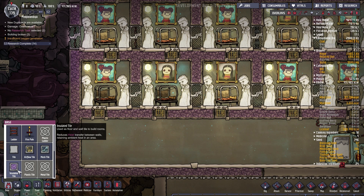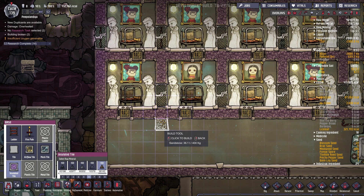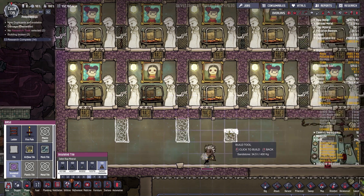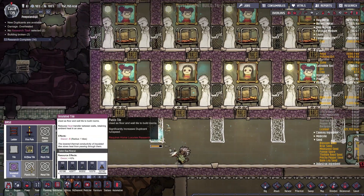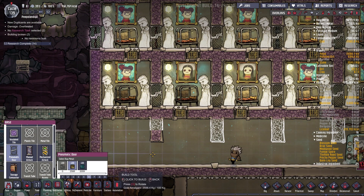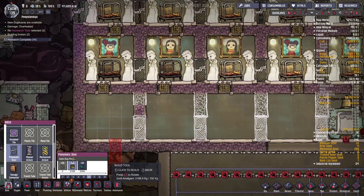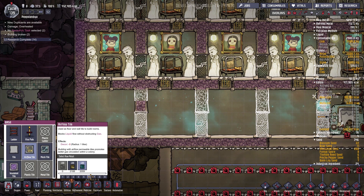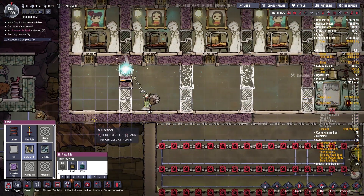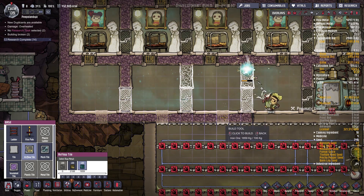If only there was a way to copy this, but I know there isn't. So let's do this on priority 6 and just add these over here. I want my doors on priority 6 — poop poop poop. Also need to add an airflow tile on priority 6, just add you over here like so.